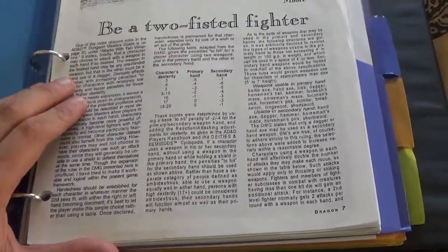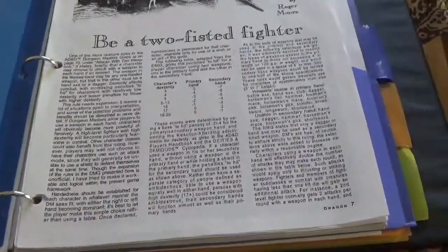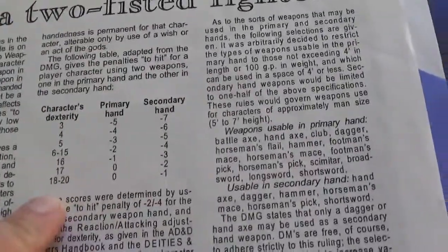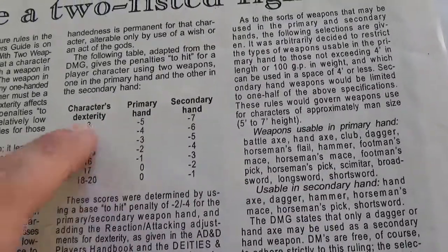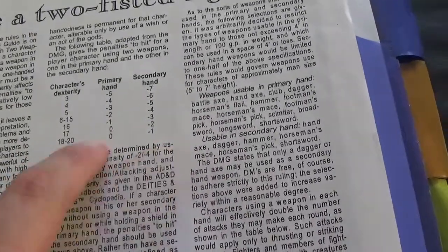You must decide the handedness of the character — left-handed or right-handed — for your primary hand, and then your secondary offhand. The penalties are based on your character's Dexterity score. So if I rolled really bad and had a Dex of 3, my primary hand is minus five and my secondary hand is minus seven. As opposed to an 18 to 20, which is no penalty on primary and minus one on secondary. That's kind of an interesting and cool way of putting it.